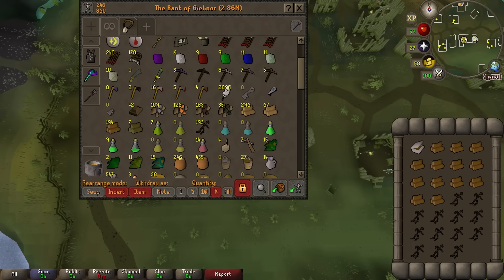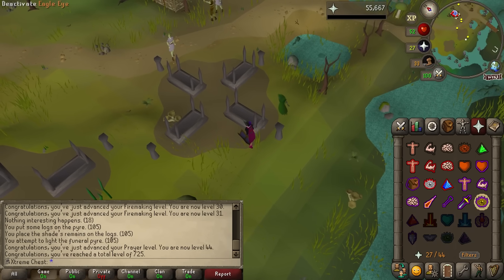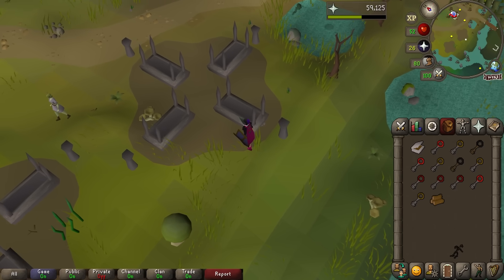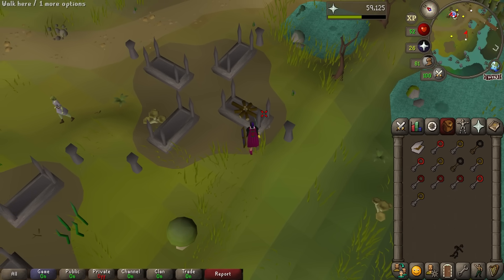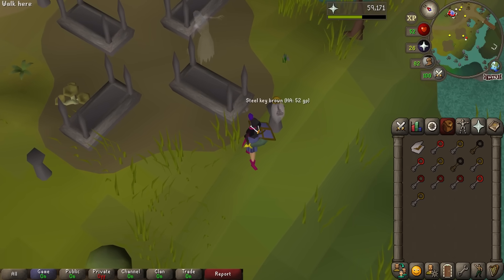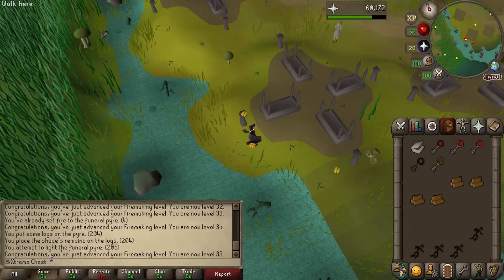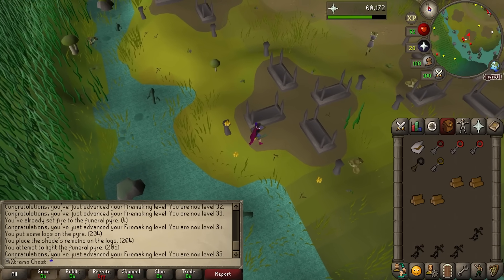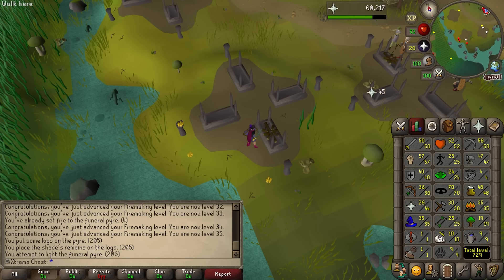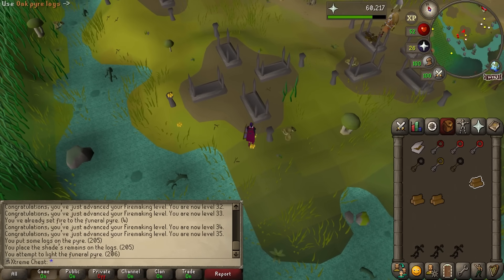I've only just realized how long burning this many is actually going to take. And there's 44 prayer — we can now use Eagle Eye, which will be huge for Wilderness Slayer. We got a key on every log this inventory — key on every single shade, that is beautiful. First milestone completed: 35 fire making. But we still need to get to 52, which is about a thousand willow logs from here. I'm not even sure if we're going to be able to sustain the willow logs.